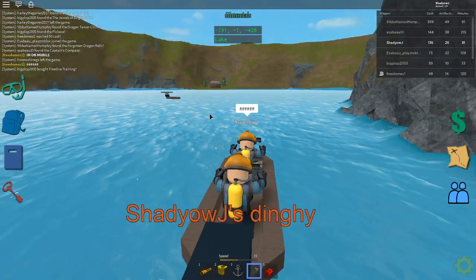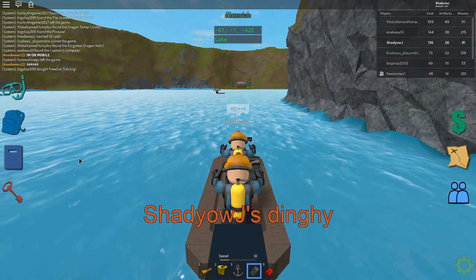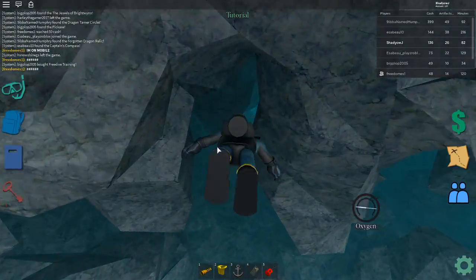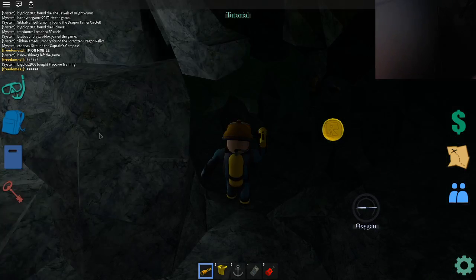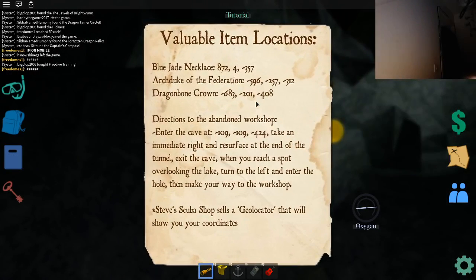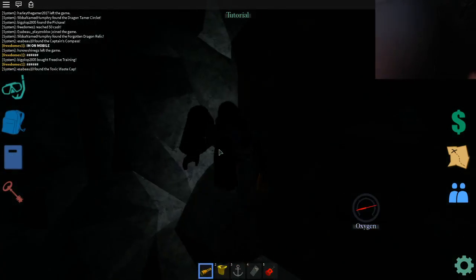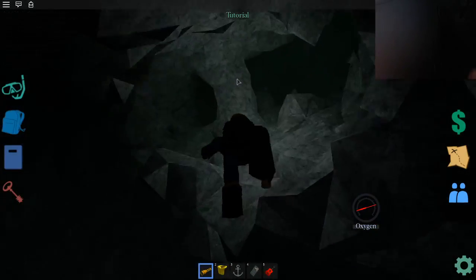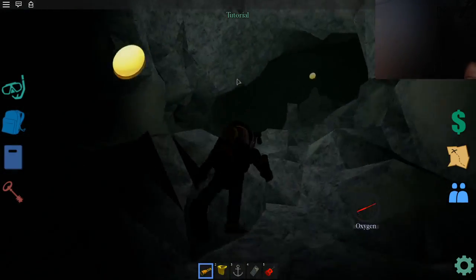Somewhere here — that was kind of perfect. Let's just go down here and swim down. Is it in this cave? Okay, so you go into this cave — what do we do next? Take an immediate right and surface at the end of the tunnel. Which is this way. I never knew there was a cave here — it's a mouth cave.